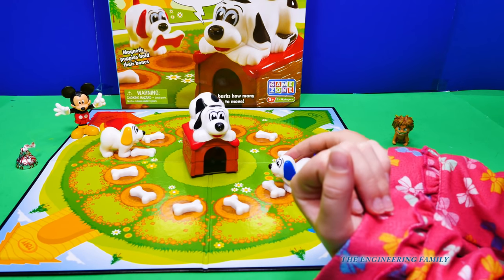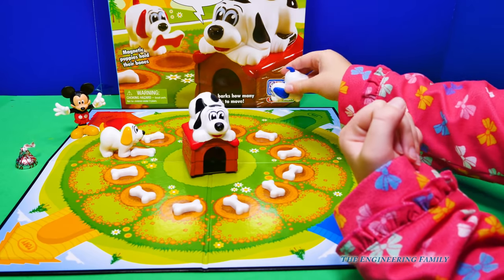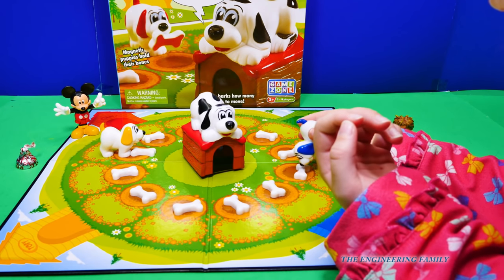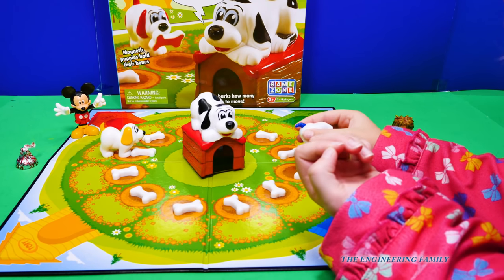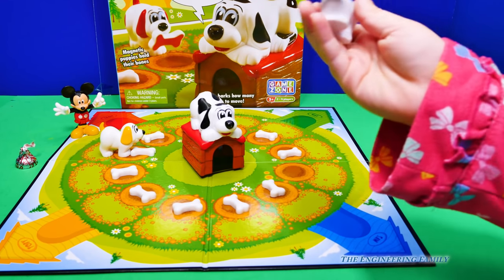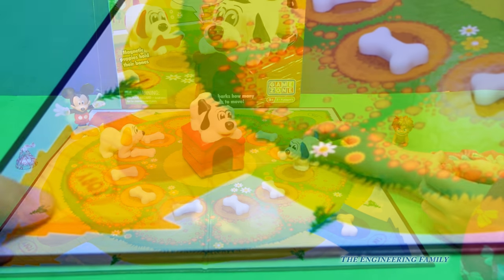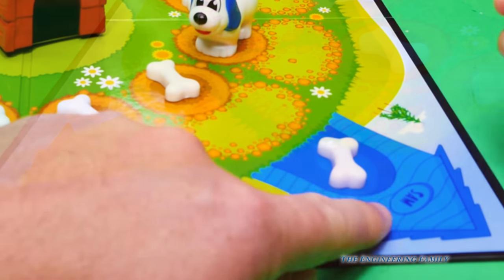One. Hmm, which way are you gonna go? You can only move one, Sally. So, right there. Oh, yay, got a blue! She got a blue one, so she puts a blue one in her dog house. And my dog's name is Toby, and your dog's name is Sam.